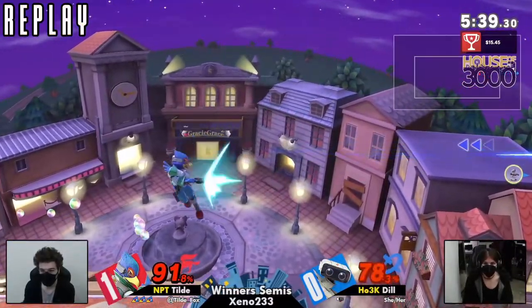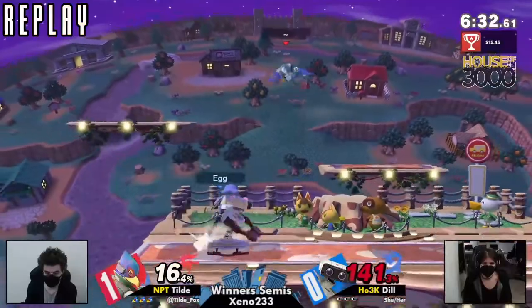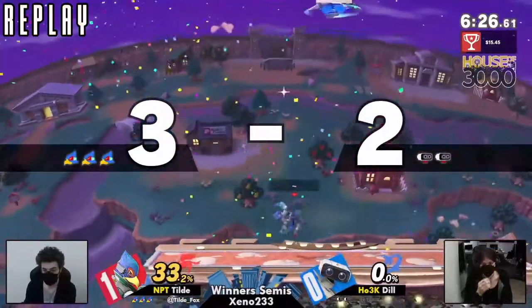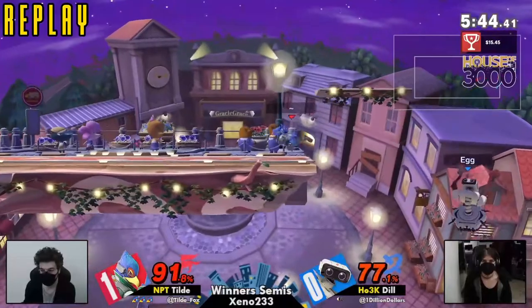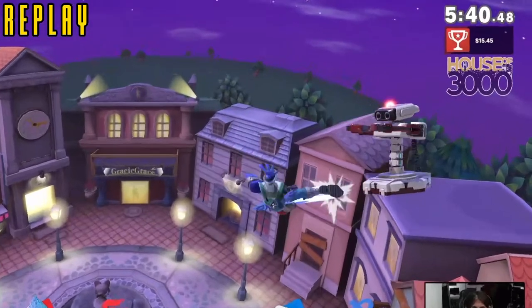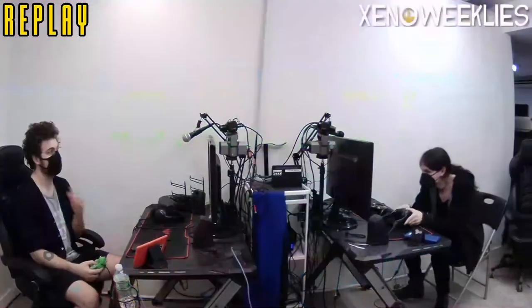Let's see what happens here — she taunted! The pressure from Tilde was pretty relentless, understandable choice there. That was a rough game two — look at this, just Tilde right up in your grill with that down air. Dill took like 77 off of one interaction and then just got stuck on that platform. Rob did the little look-around with the sparkly eyes, and that is going to be Dill versus Tilde — a pretty swift win for Tilde.